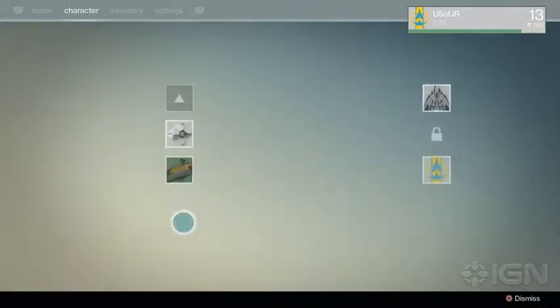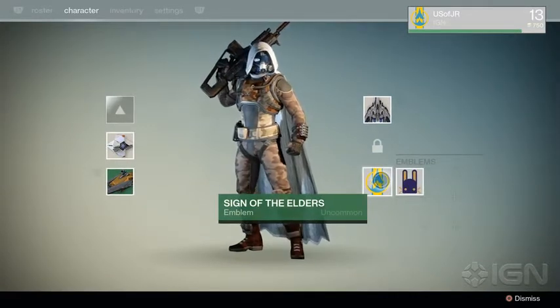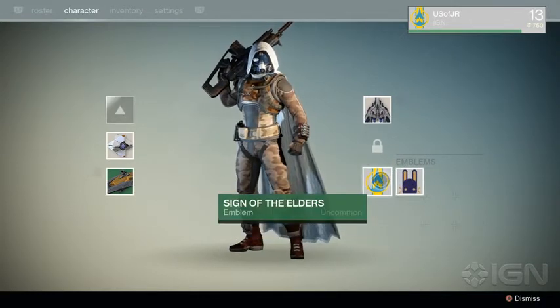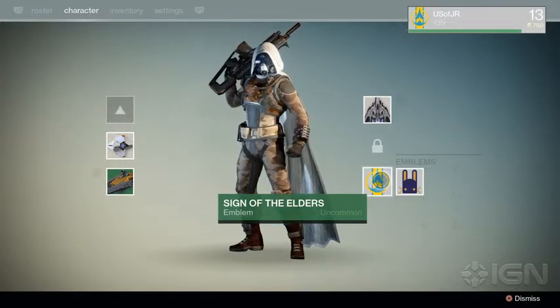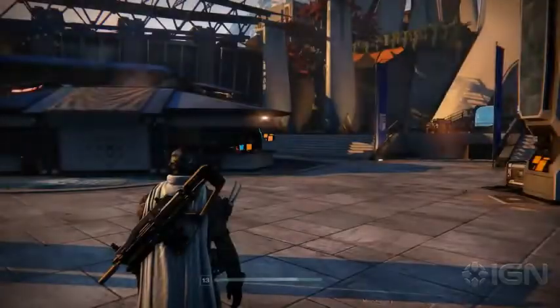The emblems that we're talking about look like this — these things over here. See the Sign of the Elders. I got that for playing in the beta, and that other one I picked up from a gold chest. But you'll notice that even if you went to the moon in the beta or completed the entire Google Maps tour, you still don't have any of the other emblems.